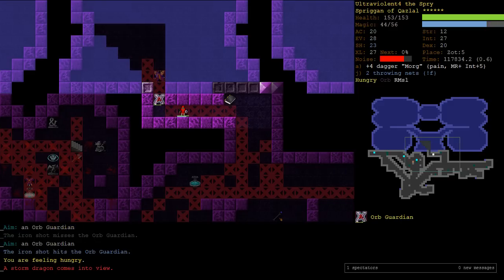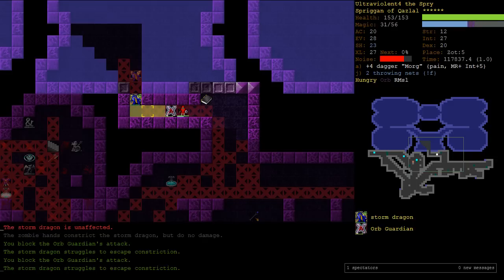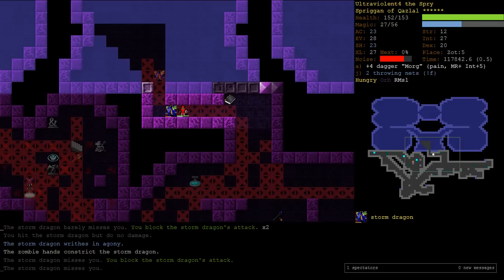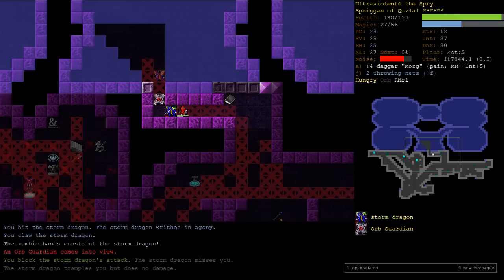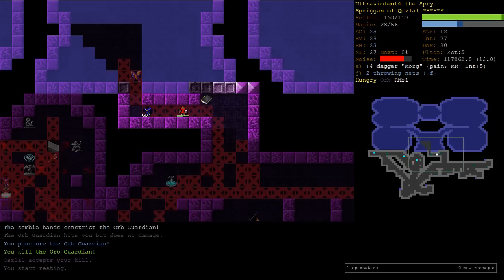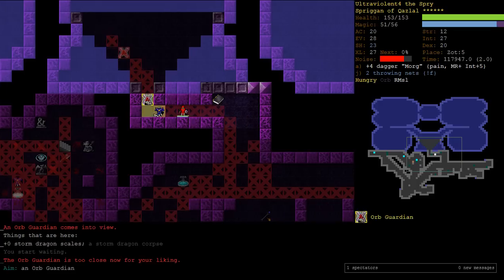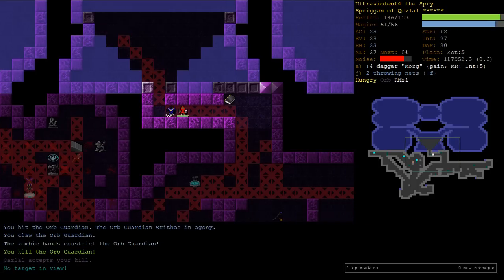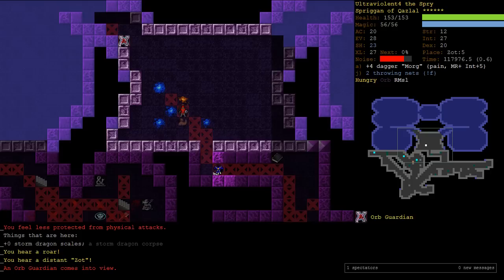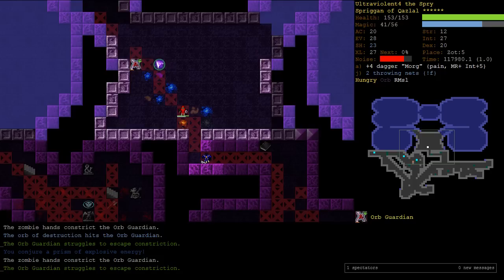I don't know why I even bothered xing out the entrance here, it doesn't do anything. We're not auto-exploring anyway - it's just habit. I missed the Orb Guardian, that's pathetic. We can tab those guys - they're gonna get destroyed by a Dagger of Pain. Our defenses are enough that even though we are a conjurer, because we've trained up our defenses a lot, we can just melee or at least stand in melee with Orb Guardians.